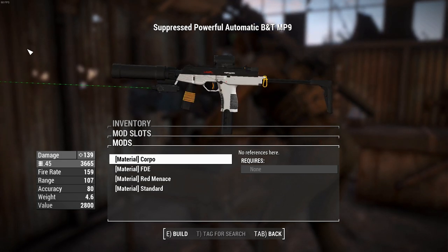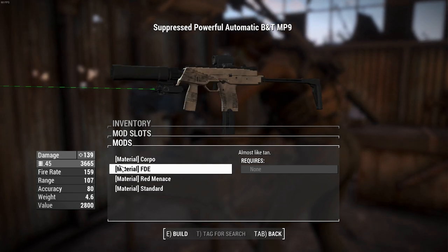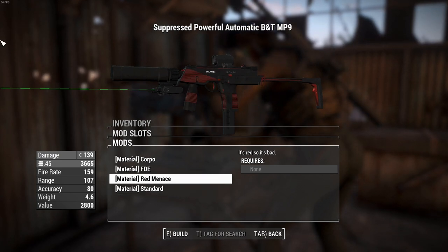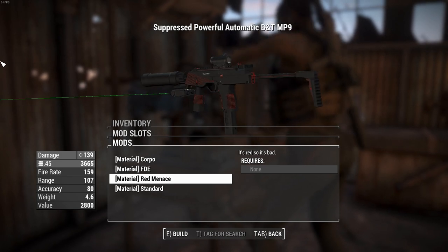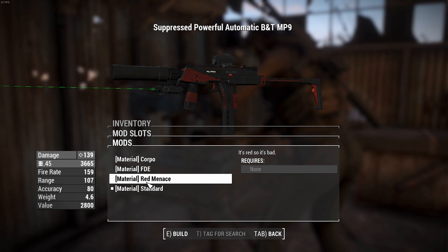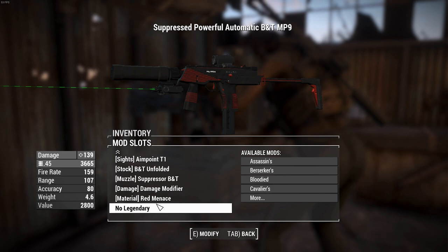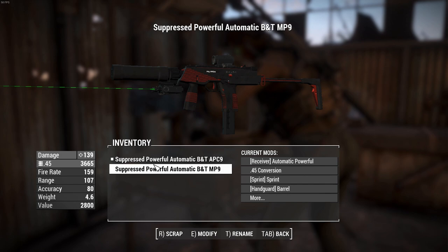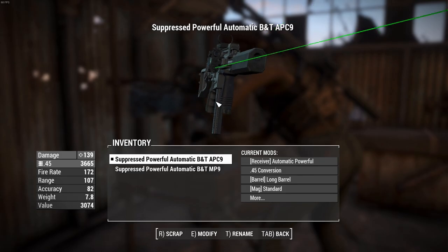Like I said — Cyberpunk. There's an Arasaka paint that fits the aesthetic, an FDE which is almost like tan, and Red Menace which has Militech branding with some nice red stripes. Just standard is what we've got now. Let's chuck on Red Menace — it's not communism, it's Militech, that's obviously capitalism. So 139 damage each, basically the same performance. Which weapon will reign supreme? Who cares? They're friends — we don't need to compare them.